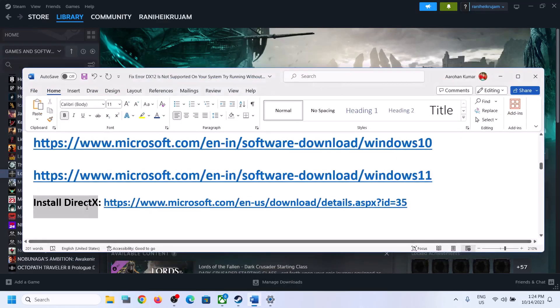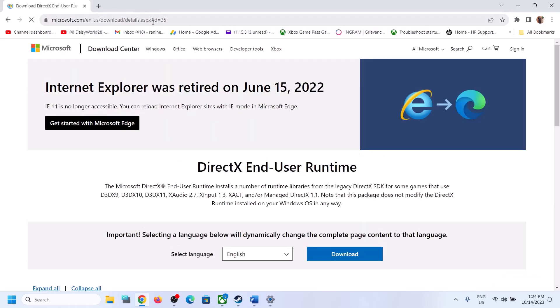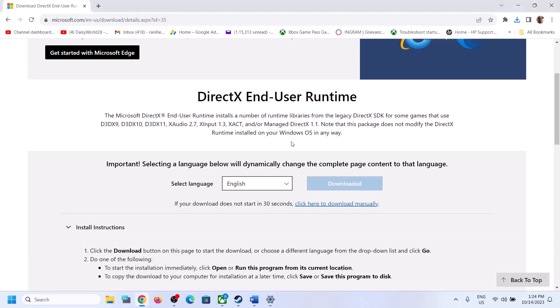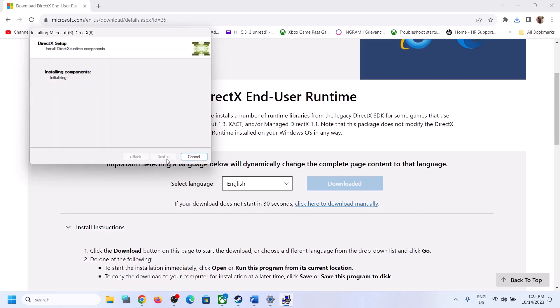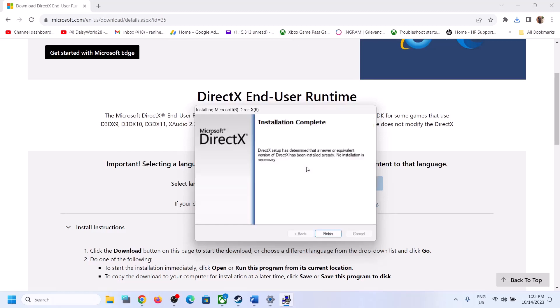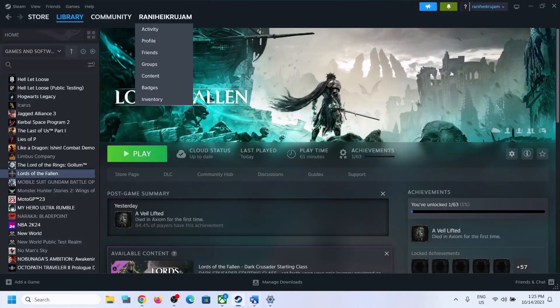Also install DirectX. Copy the link from the video description and open it in a browser — it will take you to the Microsoft website. Find DirectX, click Download, and once the download is complete run the exe file. Click Yes, accept, click Next, uncheck 'Install the Bing Bar', click Next, let the installation complete, click Finish, then restart your computer and launch the game.